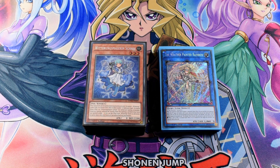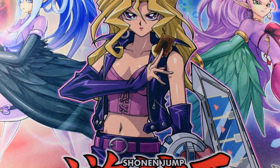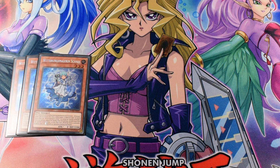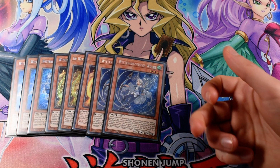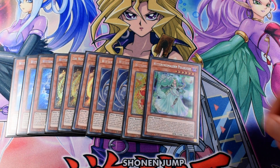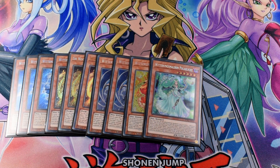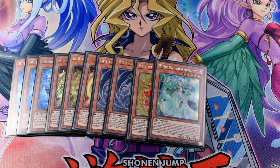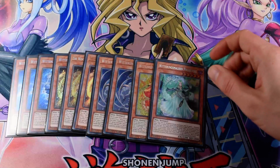Hi, what's up guys? Today I have a Weatherpointer deck profile for you. Let's start with the monsters. I play 3 Snow, your best starter, 3 Thunder, 2 Cloud, 1 Sun and 1 Aurora. Sun's effect can sometimes come up and Aurora is your biggest monster, so it's a great 2200 beater.